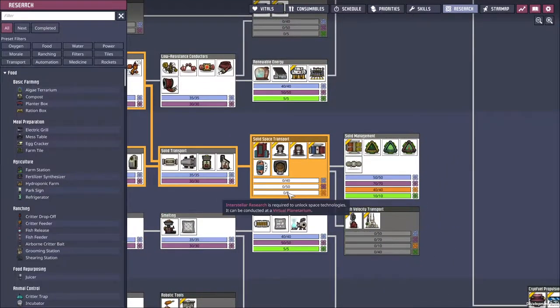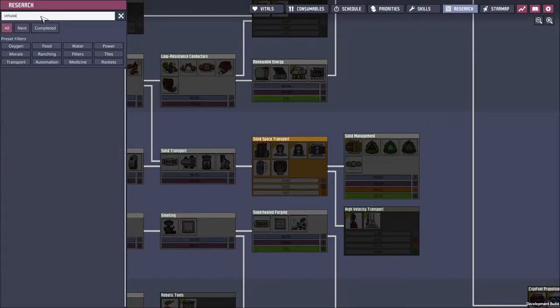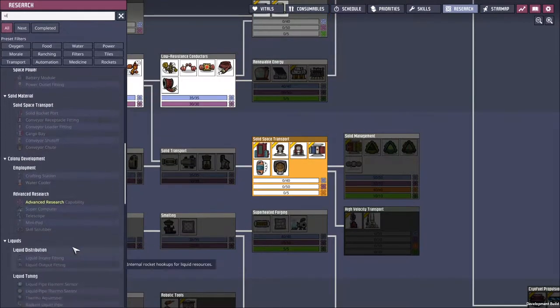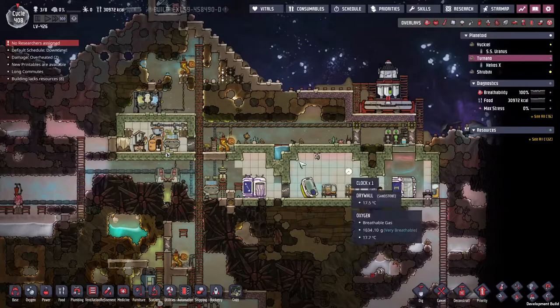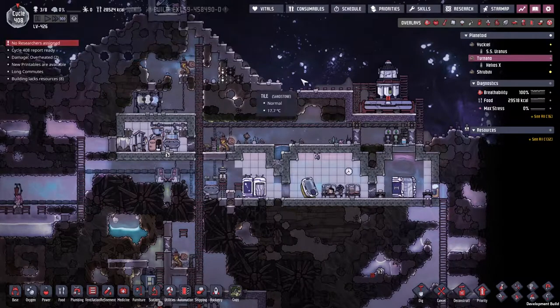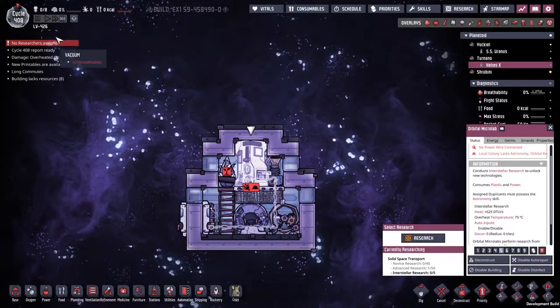We've got this conveyor chute — this is the piece of technology that we already have but don't already have. I'm told that the interstellar research is 5 kilograms of plastic per point, so 25 points. Interstellar research required to unlock space technology can be conducted at a virtual planetarium — but there are no virtual planetariums. It turns out they're actually talking about the orbital micro lab. Who knew? There's so much of this game that's still from the old game, and they've changed stuff for Spaced Out but haven't actually changed the wording.